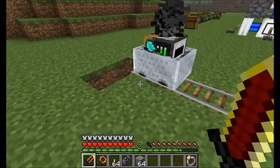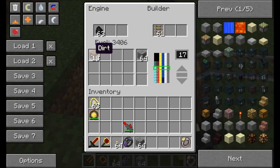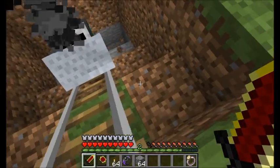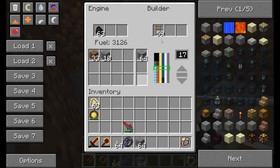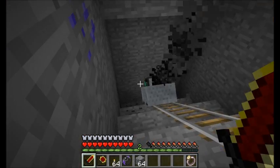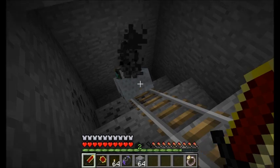Let's give it some fuel — I'm telling it to mine at Y level 17. It's going to start digging down and make its way to Y level 17. All the stuff it collects goes into its inventory. It'll continue laying down tracks from its rail slot because it has a builder component. Notably, any coal it runs into it will use to fuel itself.